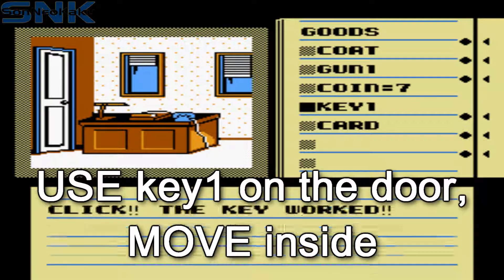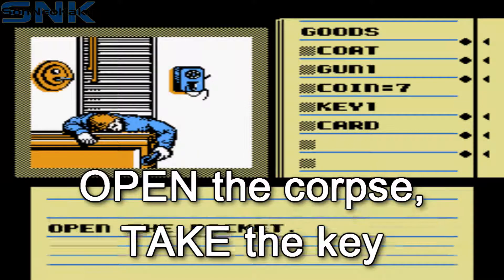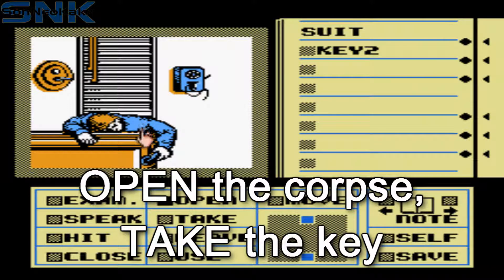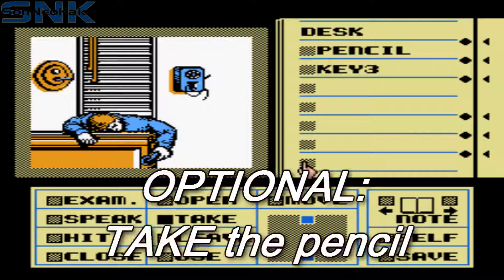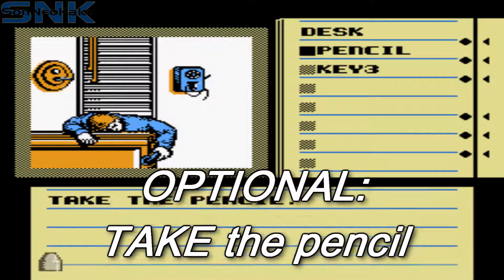Use key one on the door and move inside. Open the dead guy — i.e., open the pocket of his coat or something — and take the key that he's holding. Open the desk he's lying on and take key three. Optionally, if you want, take the pencil with you.